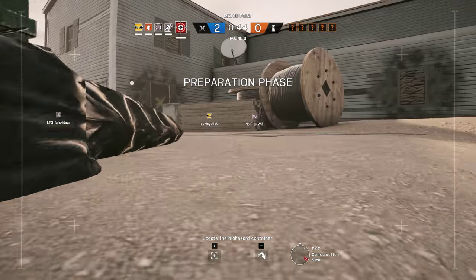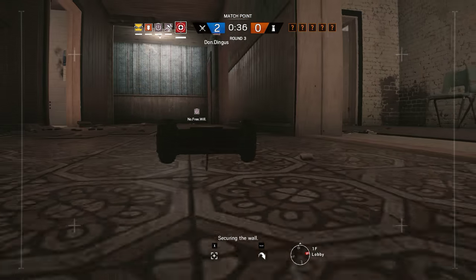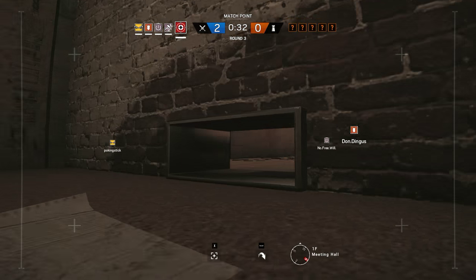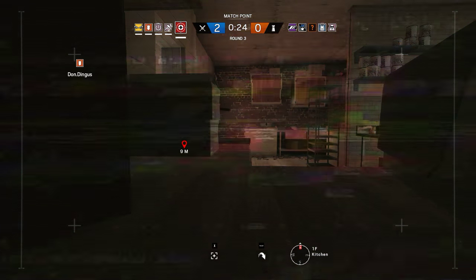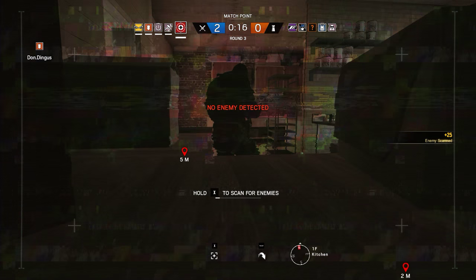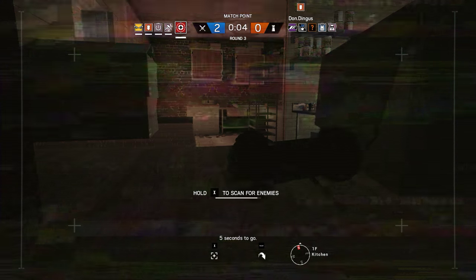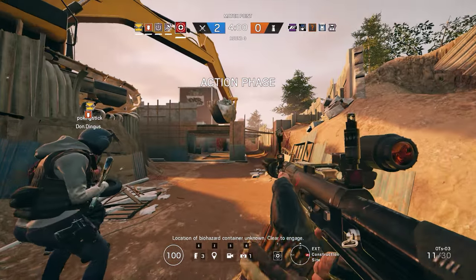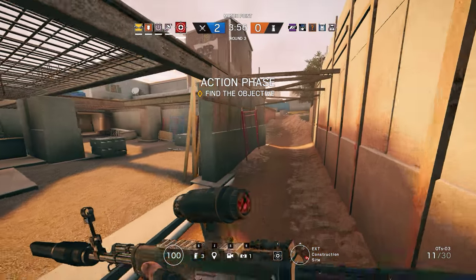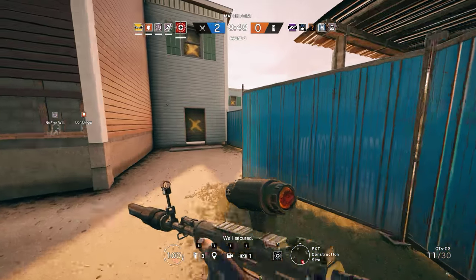Locate the biohazard container. As disastrous as that first round was, we still won it thanks to the clutch — by Free Will and our pub. I died first and I didn't clutch anything. Same room outside the kitchen. Insertion in ten seconds. Five seconds to go. Location of biohazard container unknown. I'll follow you. You just want to go take a direct route? Yeah. We gotta clear the area before we go in.